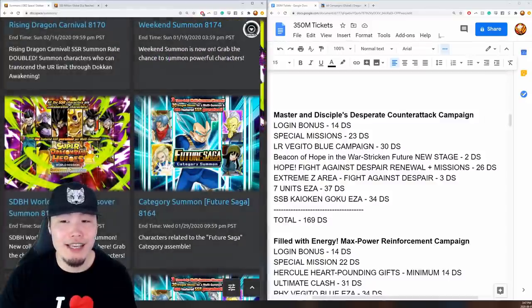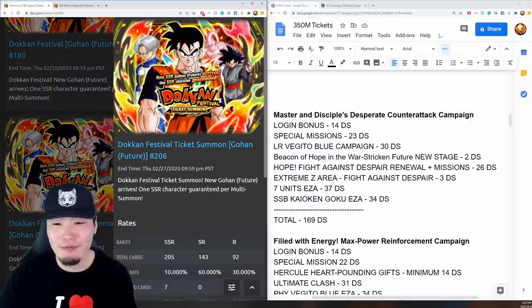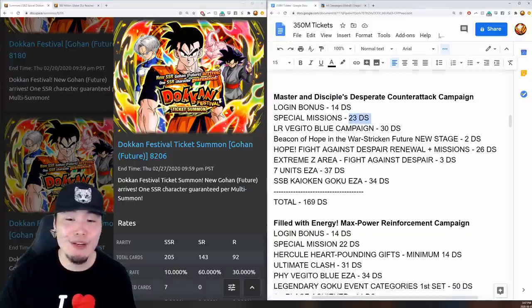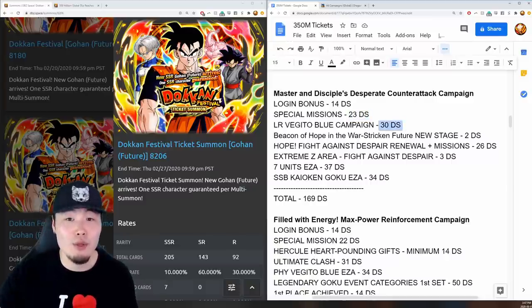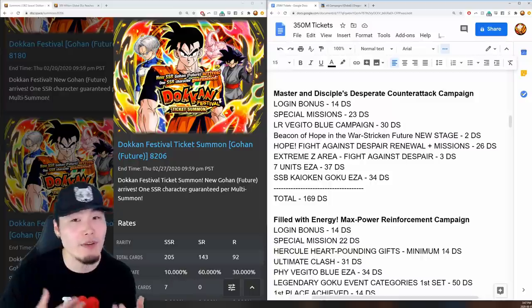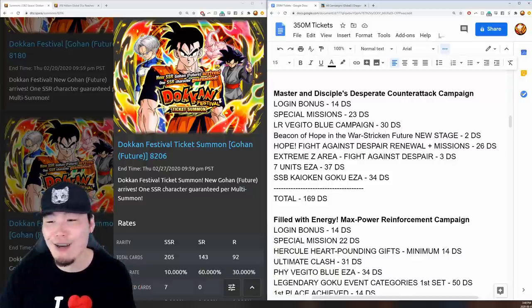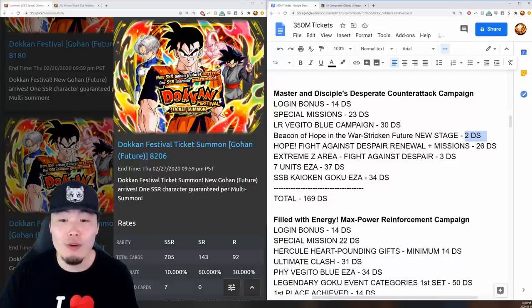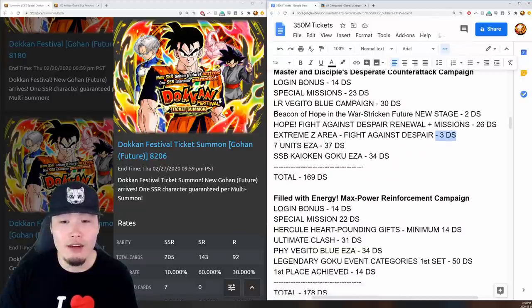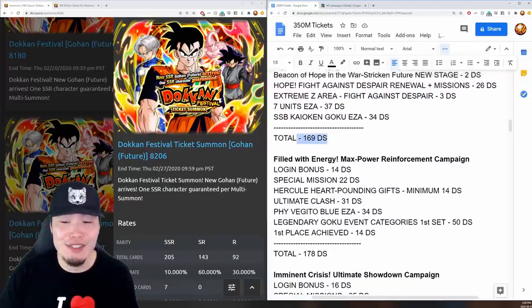Next was the Master and Disciples Desperate Counterattack campaign for the INT Transforming Gohan or Future Gohan. Logins gave 14 stones, special missions gave 23, the LR Vegito Blue campaign gave 30 stones, though players who didn't unlock him before the campaign started would get 20. The Beacon of Hope Dokkan event gave 2 stones, the Fight Against Despair story event renewal plus missions gave 26, Extreme Z Area for INT Super Saiyan Trunks gave 3, a seven-unit Extreme Z Awakening gave 37, and SSB Kaioken Goku's Extreme Z Awakening gave 34. Total: 169 stones.